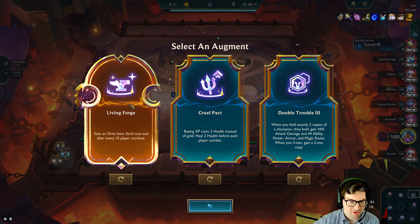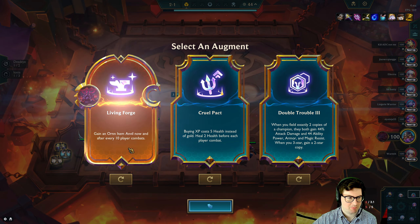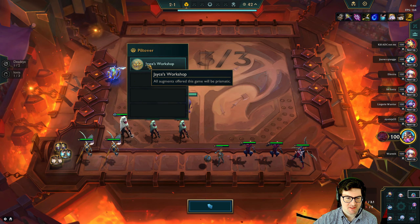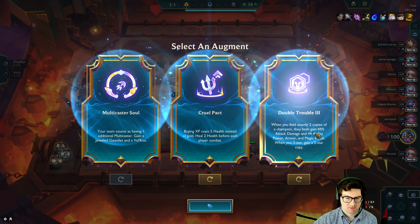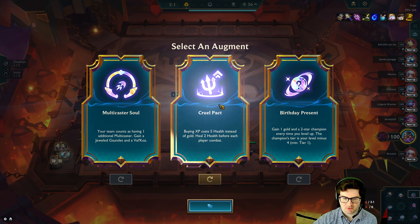Never fail. Alright, Living Forge, Cruel Pact, Double Trouble — all augments this game will be prismatic, so I could take Cruel Pact, Multi-Caster Soul, Double Trouble. I'll take Cruel Pact.